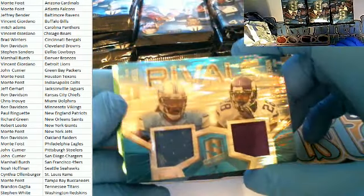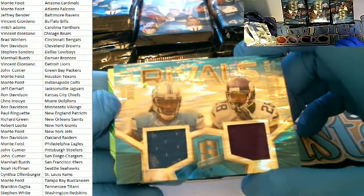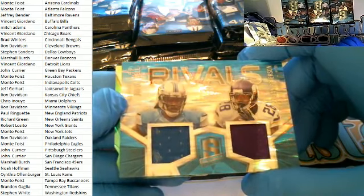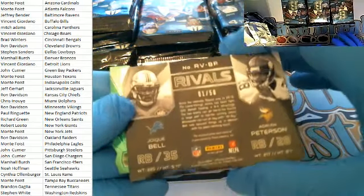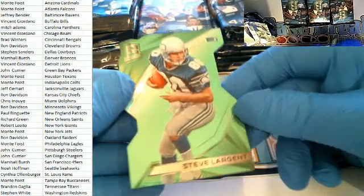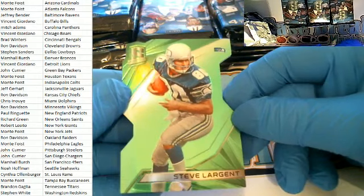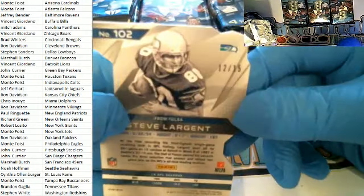Then we've got a Rivals card — Le'Veon Bell and Adrian Peterson, Lions and Vikings. That's Ben G. and Ron D. — I have to go to random with you guys on that one, 1 of 50. Largent green — check that out — Steve Largent green cut for the Seahawks, Noah H., 12 of 15. Nice one there for Noah.